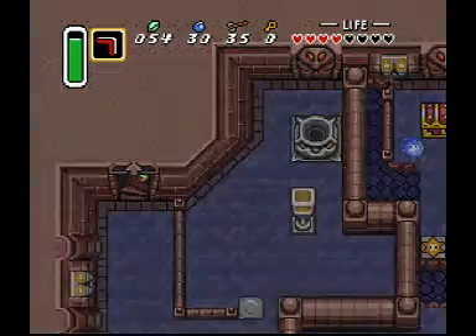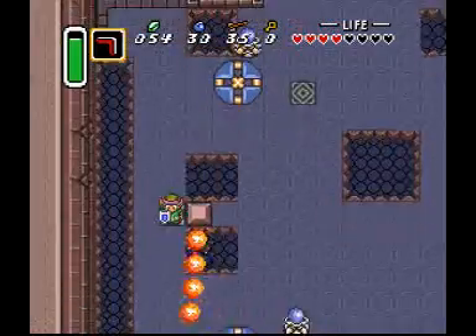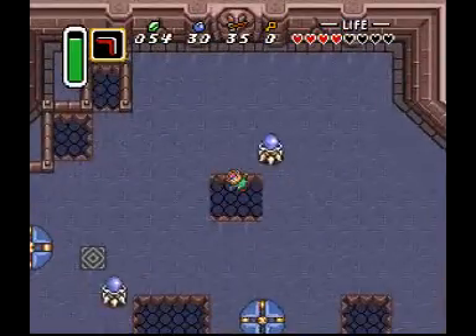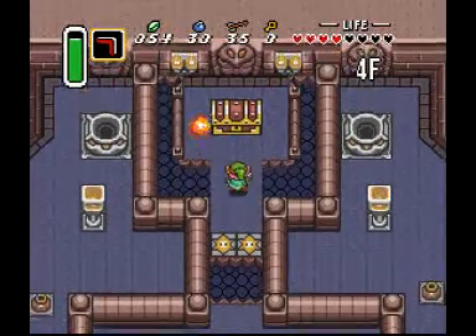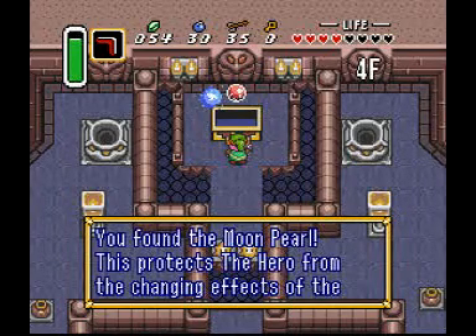Now that's what I call progress. As you can see, there's a big chest there, and it is possible to miss the big chest in this dungeon because it doesn't contain an item that's instantly useful. But what you have to do is drop down here — don't forget this item, however tempting it may be — and open this. You get the Moon Pearl, which is a special item.